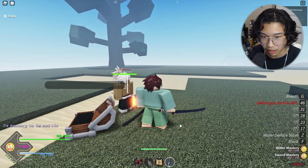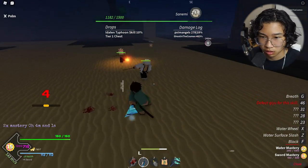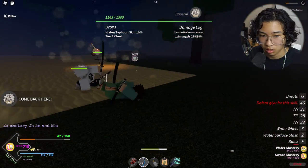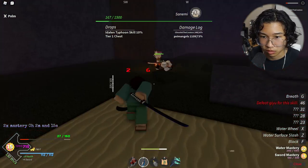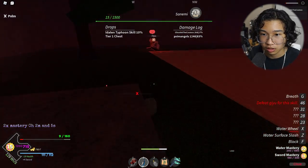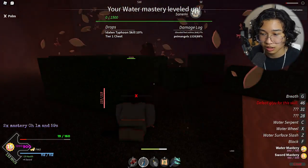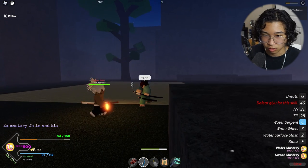Now we're fighting Sanimi. I don't know if he has more health than Zenitsu — oh, flash step, why does this guy do so much damage? I'm dead. Finish him off — yes! No — just kill him please. Yeah, we got a new move: Water Serpent! We now only need one more move for water breathing.